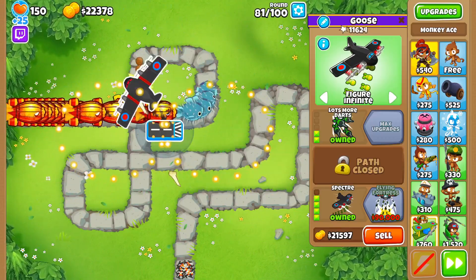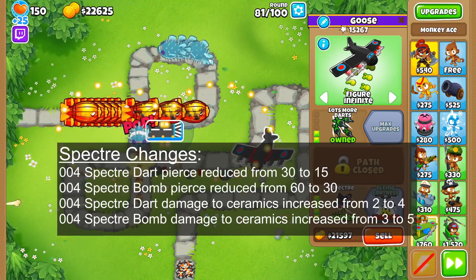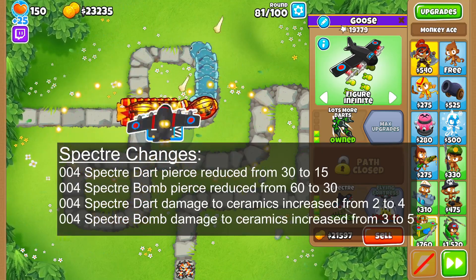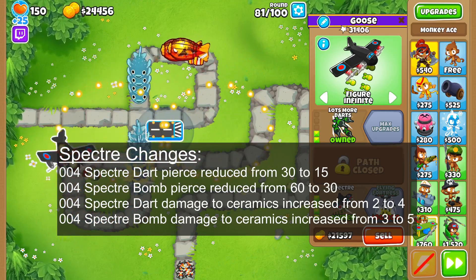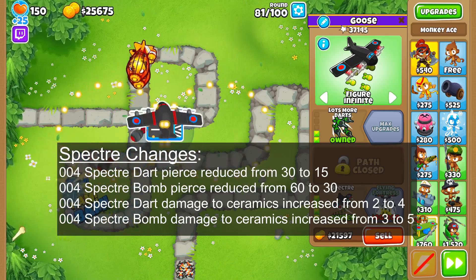Now onto the fun Spectre changes. The 004 Spectre got its stab and bomb Pierce cut in half, however they both got plus 2 damage to Ceramics. This was to incentivize the new 014 cross path's extra Pierce while also allowing it to carry better into the late game against Super Ceramics.